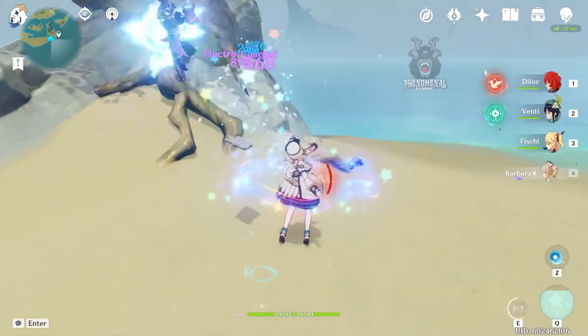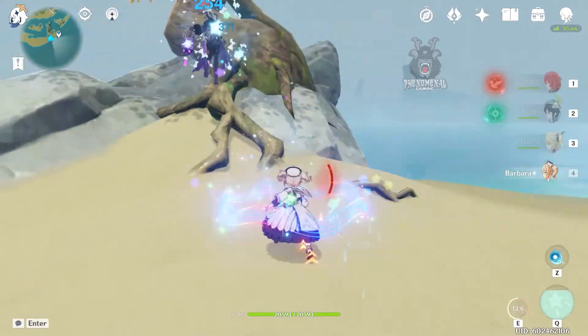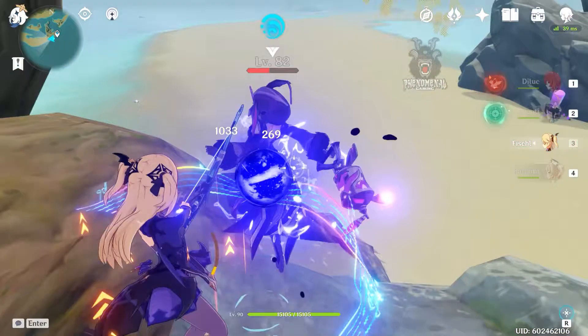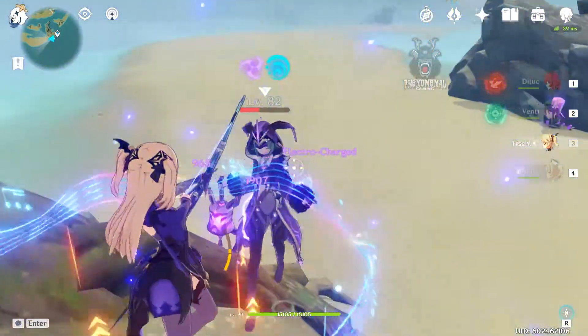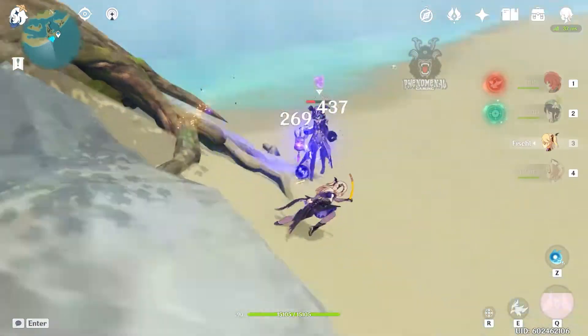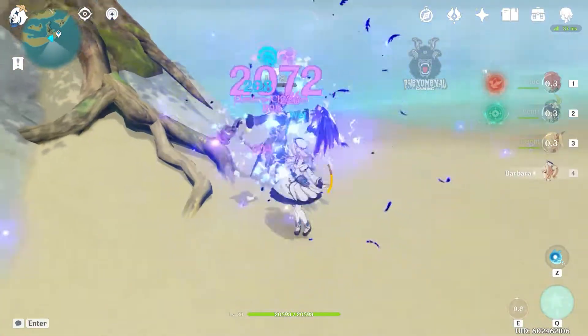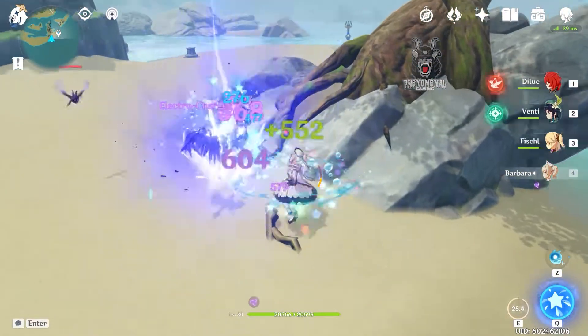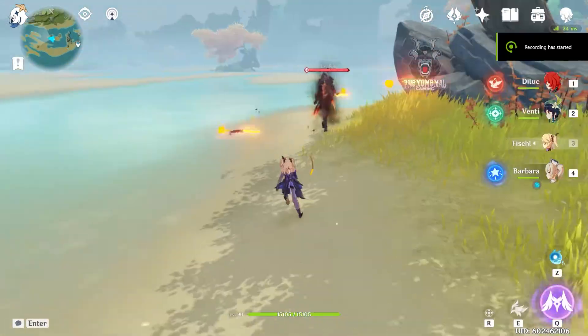With any other character you could use this with as well — preferably anybody that can do an electro-related reaction. I just wanted to give you all my insight with this combo that I've been using for a while. I'll be happy to hear what characters you find that could work with this. An example I could give is using Venti's Ultimate, then summoning Oz, then switching to Barbara to proc the elemental reactions and start dealing a ton of damage.